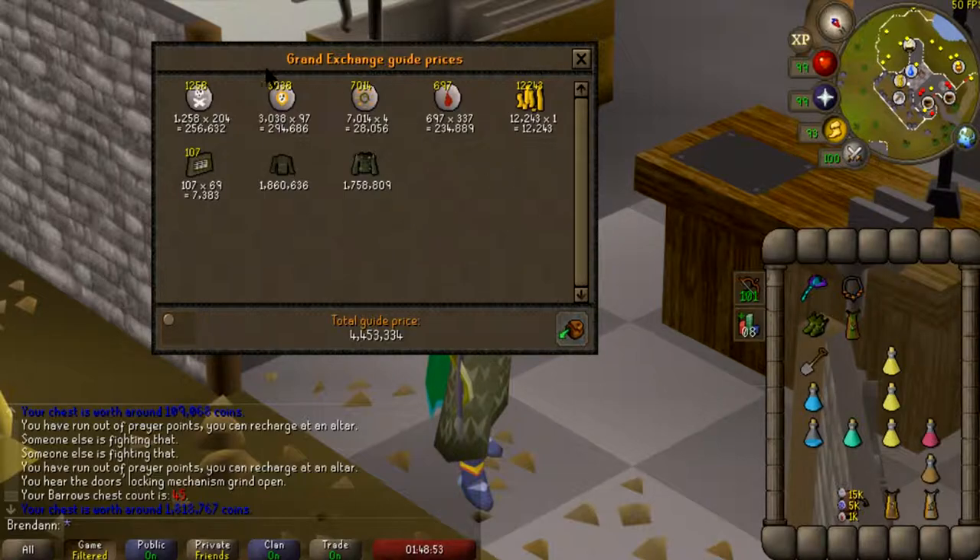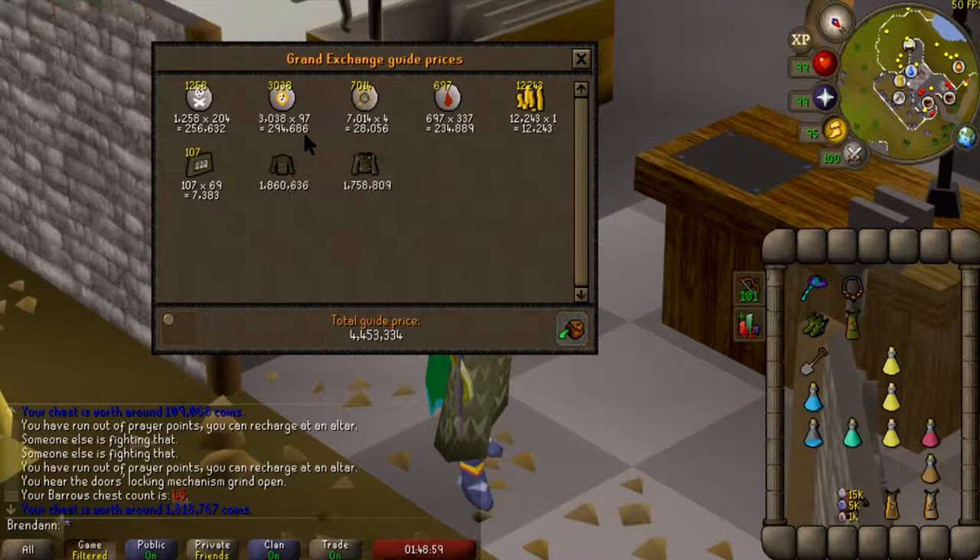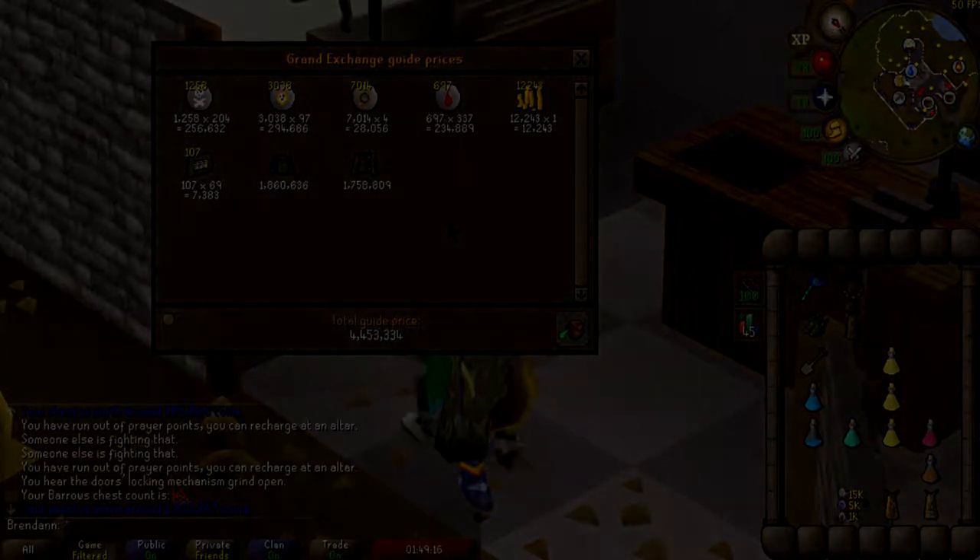Not too shabby for one hour at Barrows. All things considered we got very lucky with these two items. If we hadn't got that it wouldn't have been the greatest profit, but we'll take it — 4.4 mil in an hour, not too bad. Make sure to subscribe, drop a like, comment, tell me what you thought about the video, and we'll see you next time guys. Peace.